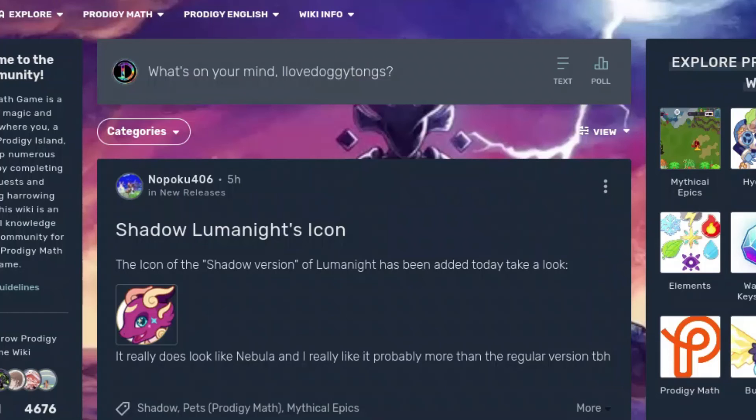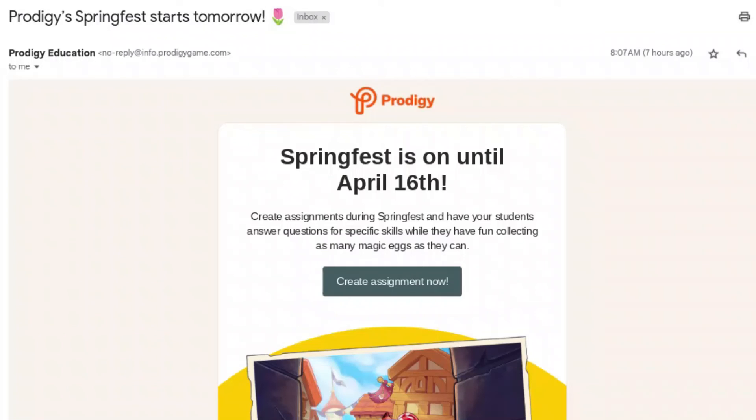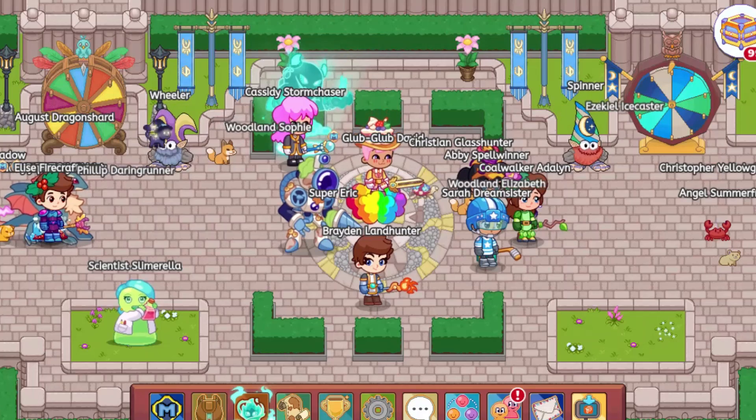We do actually have a possible release date for Spring Fest, which should be tomorrow. Actually, it's 100% starting tomorrow, because I got an email from Prodigy since I have a teacher account. It says Prodigy Spring Fest starts tomorrow. And then it says Spring Fest is on until April 16th, and then it tells me to create an assignment near the Spring Fest so that your students can get rewards and stuff.